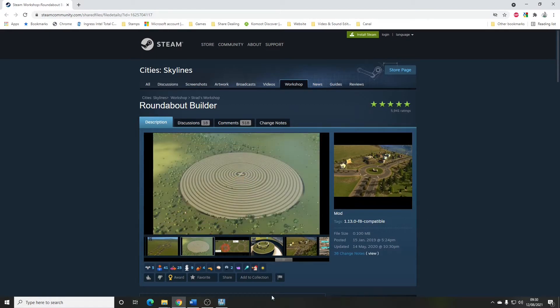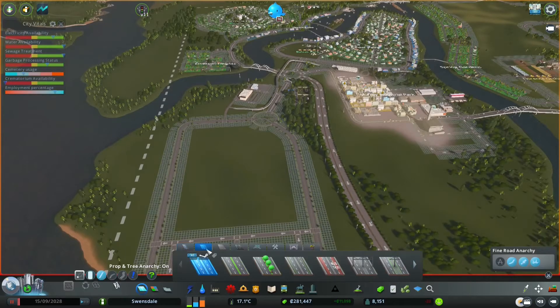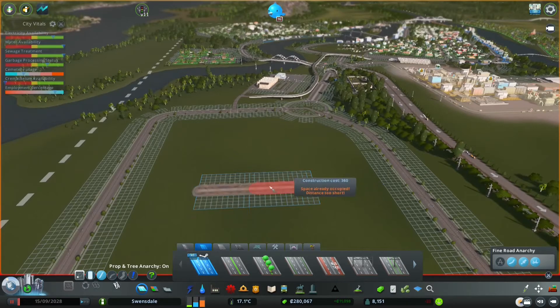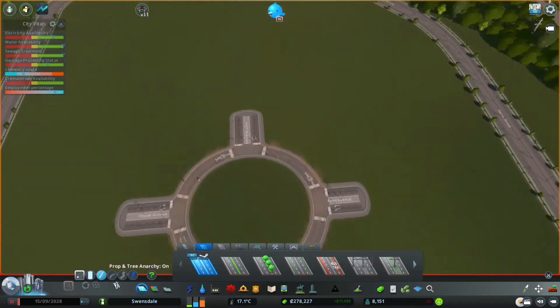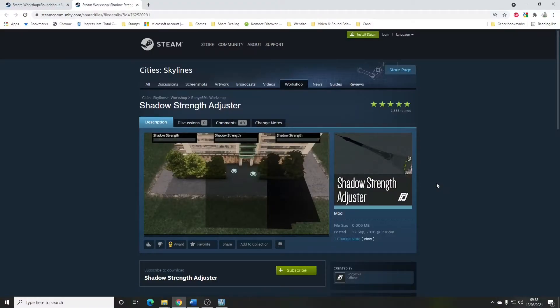Roundabout Builder by Strad. This is a nifty little tool — let me show you. I'll create an intersection: quick and dirty, pop that road down there, draw that one out, draw that one out. Then go into Roundabout Builder, put it on the center, use the plus and minus keys to adjust the size of the roundabout, click, and there we go — Roundabout Builder by Strad.